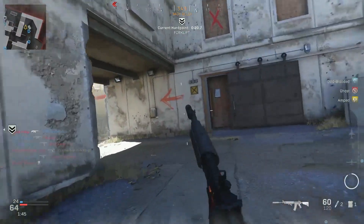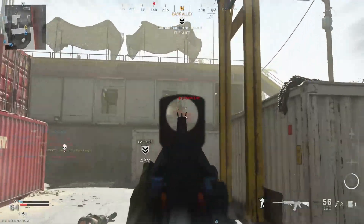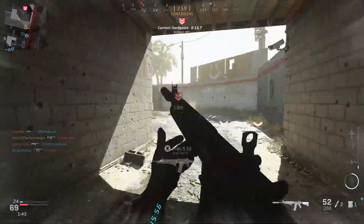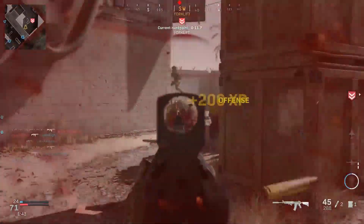Rubberized Grip Tape for the rear grip. This will help you further with ensuring your gun has no recoil at all, creating the beast that is the M4 A1 with no recoil. You will however have reduced aiming stability.